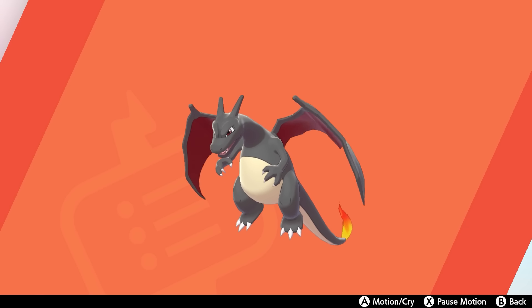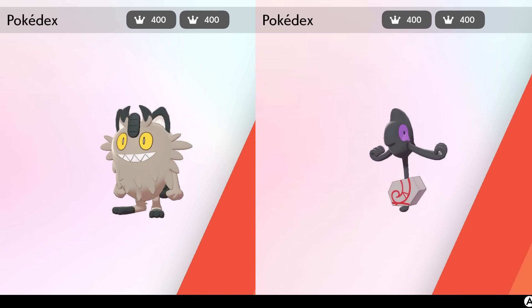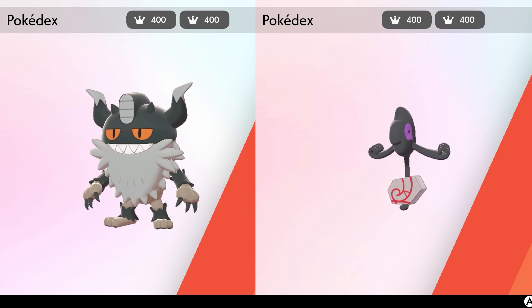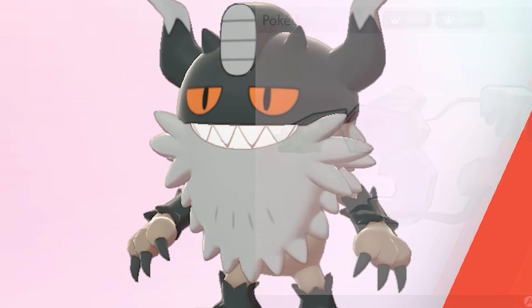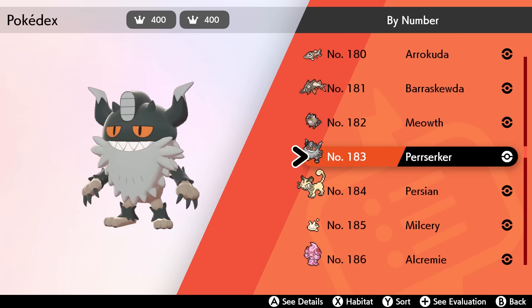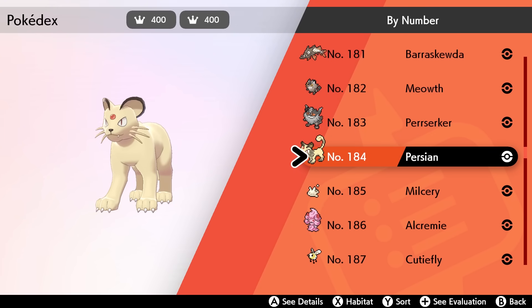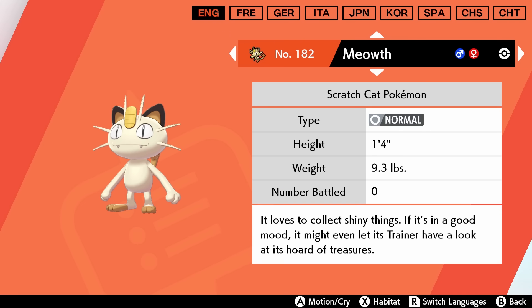Another interesting thing: Meowth and Yamask both got Galarian forms and special Galarian evolutions. Meowth evolves into Perserker, and Yamask evolves into Runerigus. Excuse my voice — I'm just getting it back after losing it for three days. Anyway, these new evolutions kind of replace the old evolutions, Persian and Cofagrigus. However, to complete your Galar Pokédex, you'll still need the original evolutions as well, which is a bit weird because they're not native to the Galar region. Fortunately, there are people in-game that trade you a Kantonian Meowth and a Unovan Yamask, but if you were just a regular person trying to complete the Galar Pokédex, it might be impossible.